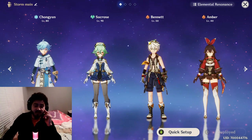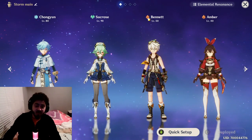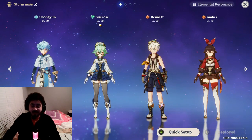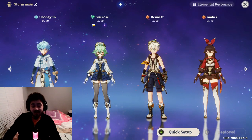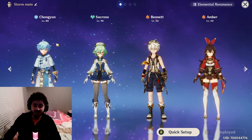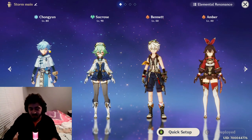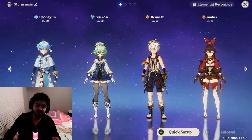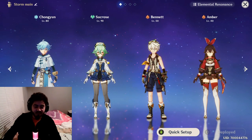For the first team comp — Chung Yun elemental burst team — this focuses around Bennett's melt. Bennett is built around energy recharge, and Sucrose runs a full Viridescent set with elemental mastery, so her passive gives Chung Yun elemental mastery while the Viridescent set decreases cryo resistance. The combo is: Chung Yun E, Sucrose E, Bennett Q, Bennett E, then Chung Yun Q.